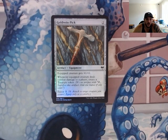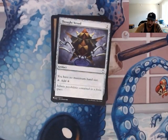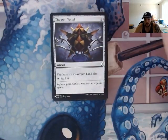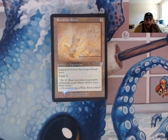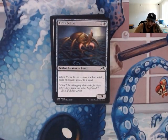Gold Vein Pick — the equipped creature gets plus one, plus one and it's going to create some treasure tokens, so we get some mana ramp and additional artifacts we can sacrifice when using the bargaining ability. Thought Vessel — our hand's going to get pretty big. Swift Foot Boots — of course, Hexproof and Haste. We're more so interested in that Hexproof to make sure we protect our commander.